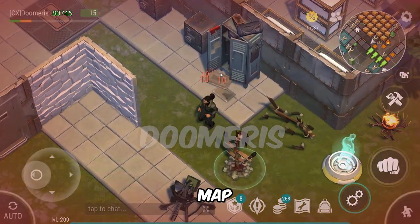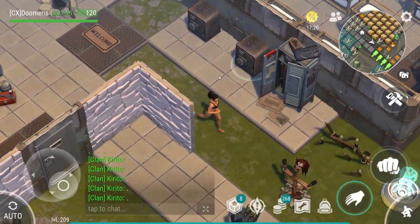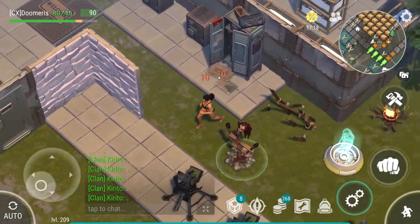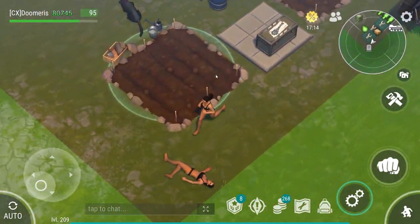When you die in your base, your body appears at the bottom of the map instead of where you die. A lot of people think that they lose their dead body after the update, but all it's doing is just appearing at the bottom of the map.